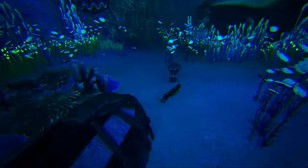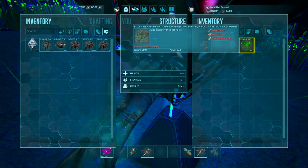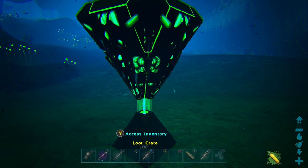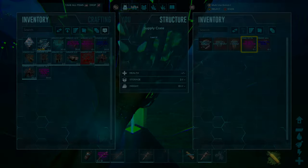you will definitely have a good chance of finding a Rex saddle blueprint in these underwater caverns. We ran this cave about 40 times and found two Rex saddle blueprints — a ramshackle one and a pretty good apprentice one.